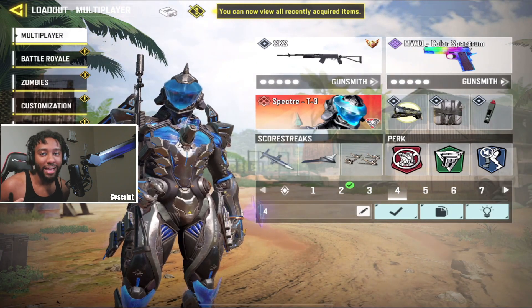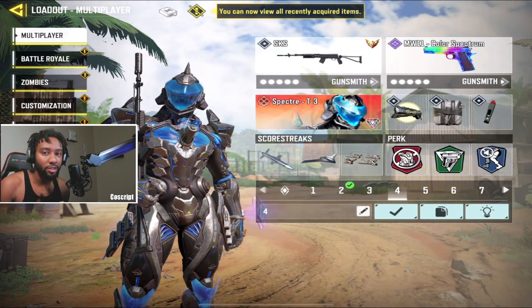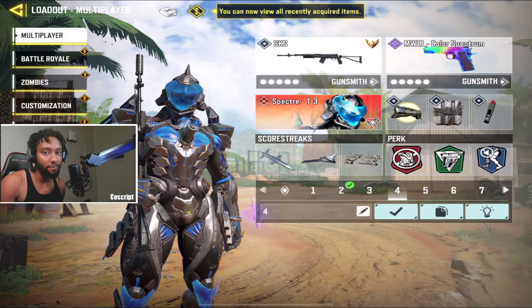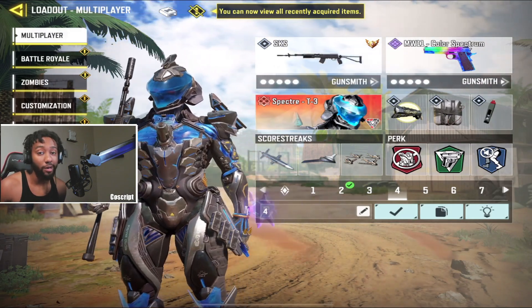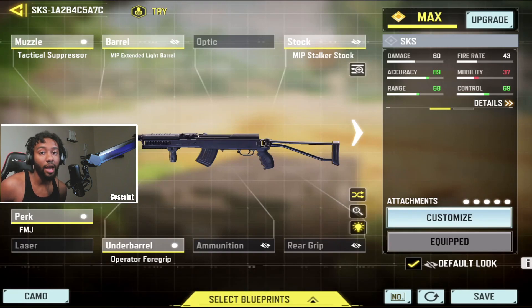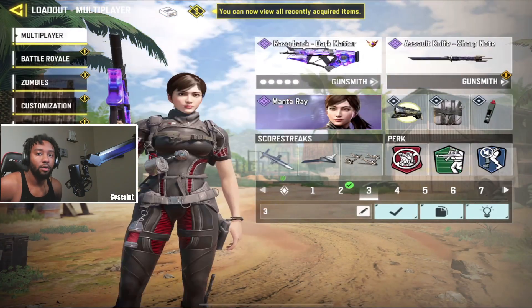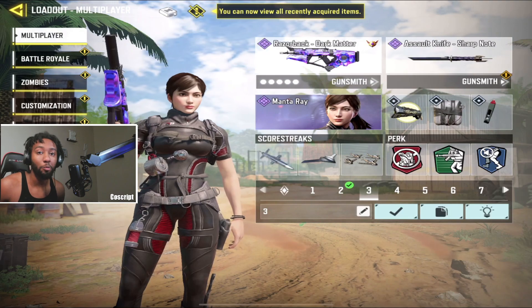For number five we have the SKS. This gun will always be number five on my top fives because it's the best gun in the game if you have the aim for it — it's a high skill, high reward gun. Here is the gunsmith I use. It's a slower paced gun, but it gets one-shot headshots at any range and two shots to the chest at any range. There's a reason it's banned in the competitive scene of COD Mobile.